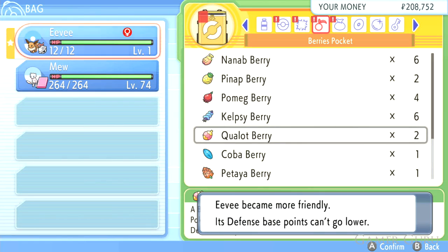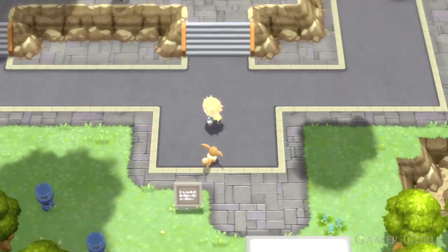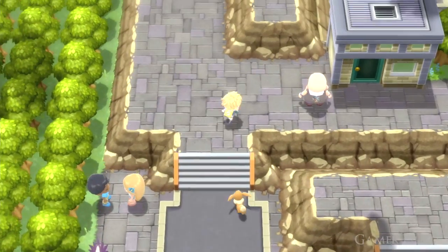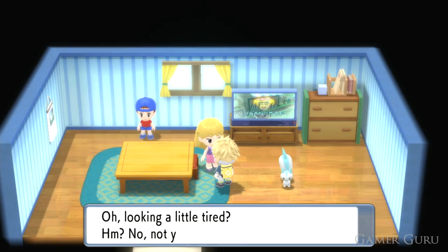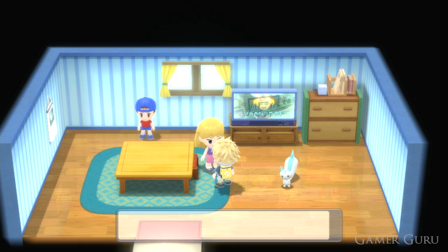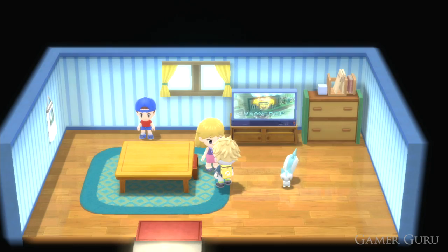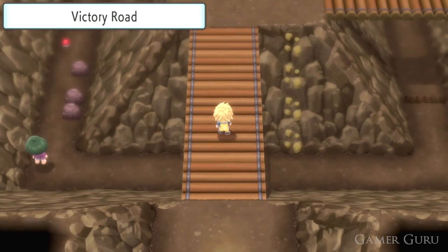A few other things you can do to help your friendship level: in Veilstone City there's a Pokémon masseuse which you can take your Pokémon to, get a free massage, and increase your friendship points by 3. It's not a huge amount, but it does help. The main standard way of increasing friendship is also just by leveling up — for every level gained, you'll earn a decent amount of friendship points, as long as that Pokémon isn't fainting.